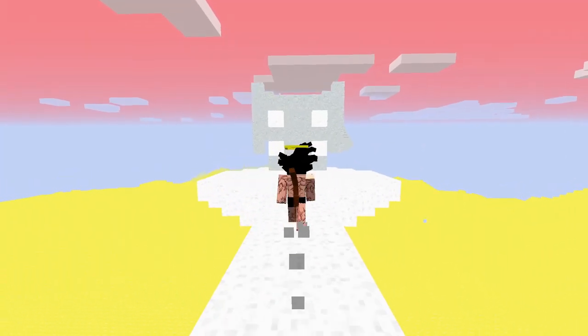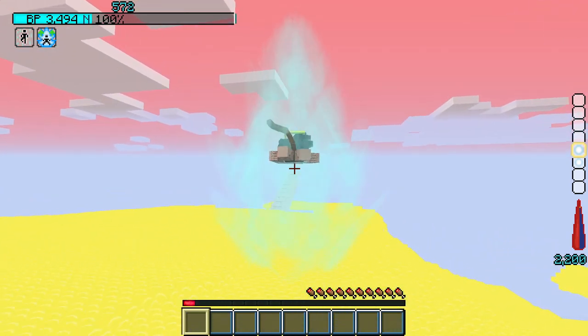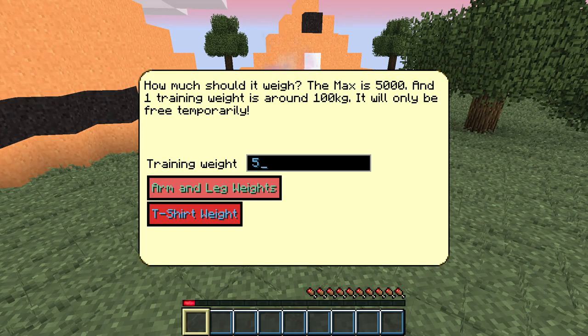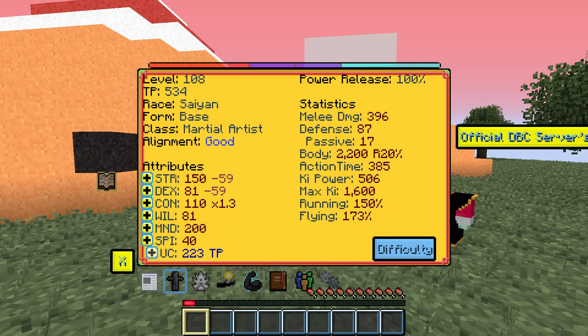I instantly passed Master Enmar to follow the snake trail, which like the bandits killing me took forever even with fast flying. Once I finally reached King Kai's planet I received some weights from him, which together with the increased gravity of his planet debuffed me very much.